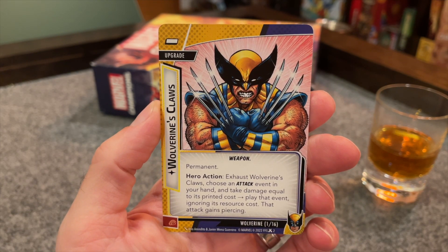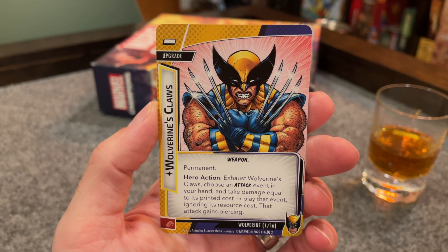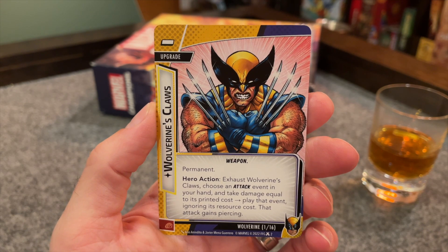Wolverine's Claws have the weapon trait and permanent keyword, and as a hero action, exhaust them to choose an attack event in your hand. Take damage equal to that event's printed cost to play that event, ignoring its resource cost, and that attack gains piercing. So once per round, you can take damage to play an attack event — instead of using resources, you're going to be using your health, which you're going to be slightly replenished with every round. This also adds another wrinkle to the permanent keyword, because the setup step happens last, after your mulligan. So if you draw your opening hand and mulligan away three cards, and one of the replacements is the Adamantium Claws, and then you look through your deck to put them into play, you just don't get to? That's stupid!